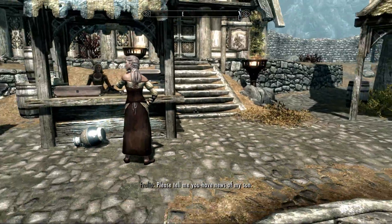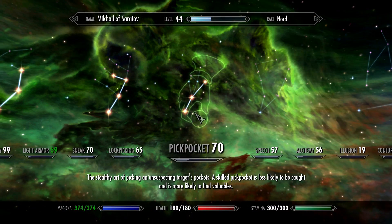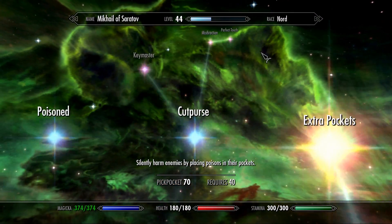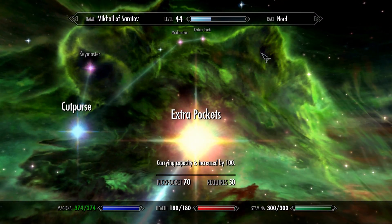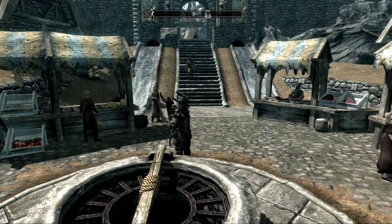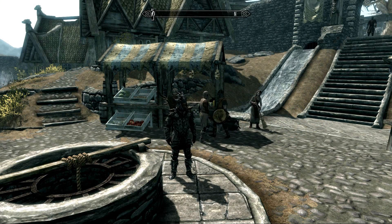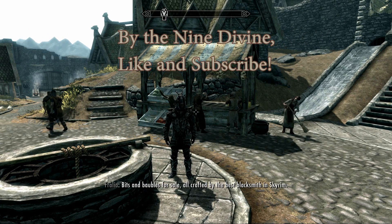That would be it about pickpocketing — pretty much everything is covered. Pickpocketing is not the most critically important skill. However, I think for every character, Extra Pockets is a gigantic bonus for any archetype. With just three skill points you get 100 additional carrying capacity — it's unbelievably good. As always, I thank you for joining the channel of QuickSafeTV and watching my videos. If you enjoyed the video and the content, please go ahead and like, subscribe, and share with your friends. It was great having you here. Have a great day and bye-bye.